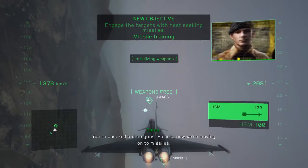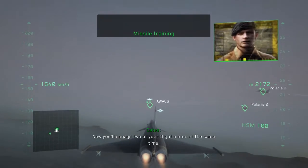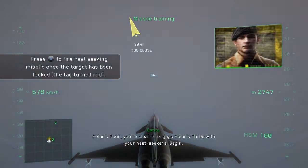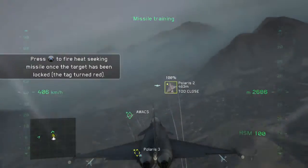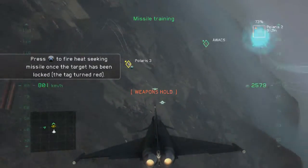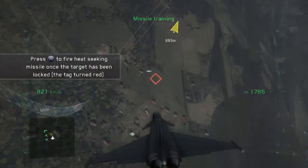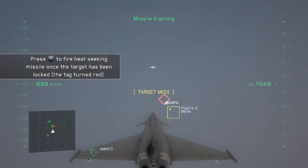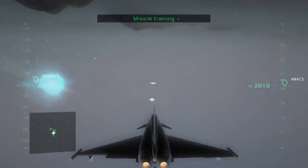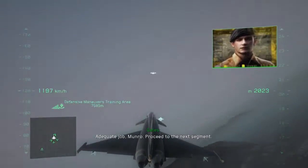You're checked out on guns, Polaris. Now we're moving on to missiles. You'll engage two of your flight mates at the same time. Polaris 4, you're clear to engage Polaris 3 with your heat seekers. Begin. Adequate jump, Munro. Proceed to the next segment.